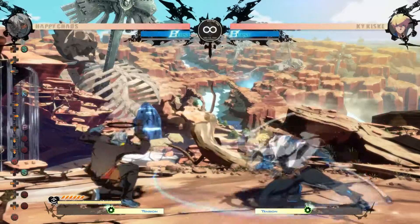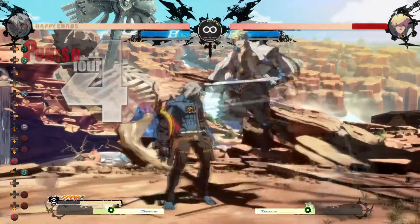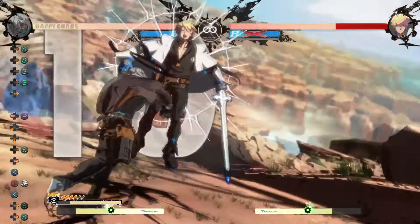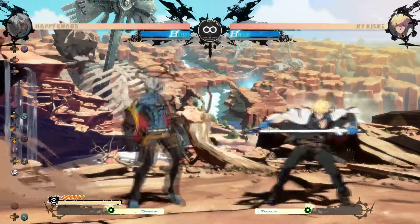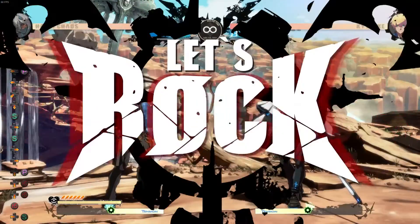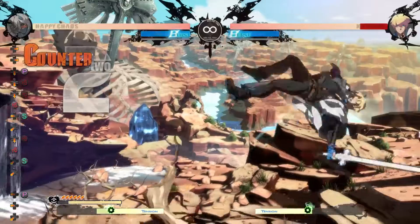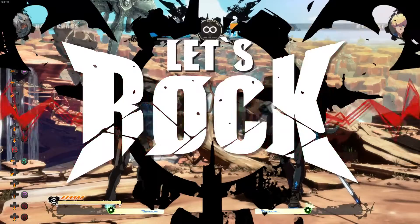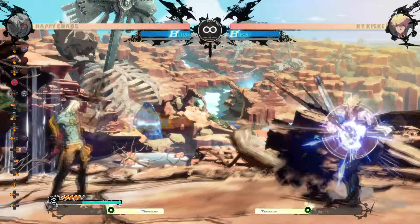Happy Chaos doesn't have the strongest round starts due to his strong buttons being slightly slower than most of the cast, so microwalk back 2S is a strong option to punish far-reaching round start options. If you're confident they'll do a 6P-style move, dash up 6P leads to good damage, but this is more of a read. You can also do 2S if you think they'll choose a slower round start to try to chase your retreat. They'll try to chase you because backdash and curse round start are both very strong in setting up his zoning game.